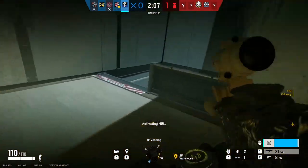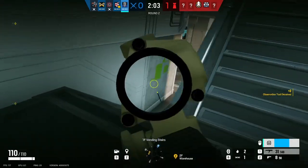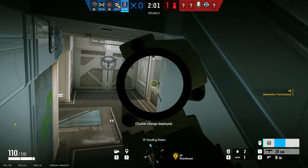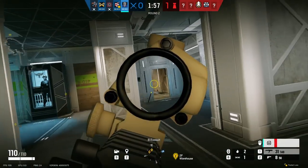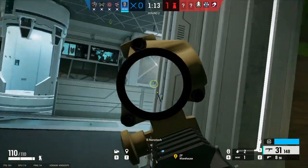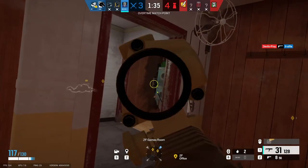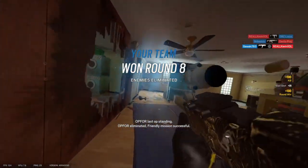Hey guys, it's Gawain, and today we are going to be taking a look at the sneakiest operator in Rainbow Six Siege, Nook. Nook is a 2-speed 2-armor attack operator that specializes in stealth, camera deception, and fragging. She's got a decent primary gadget, decent guns, and good secondary gadgets. Good Nook players will go around the map undetected, making it easy for them to pick off enemies one by one. So let's learn how to play her.